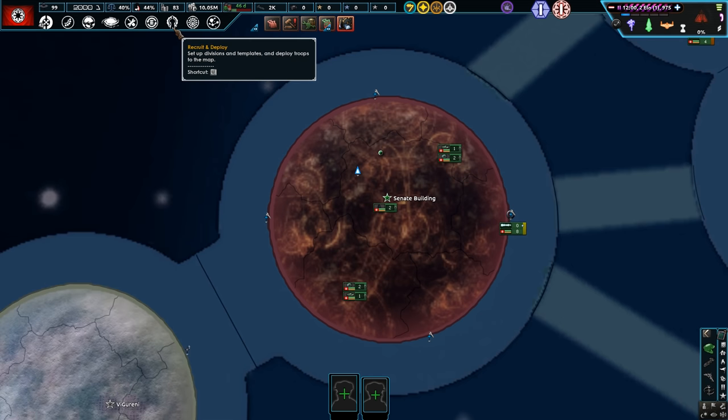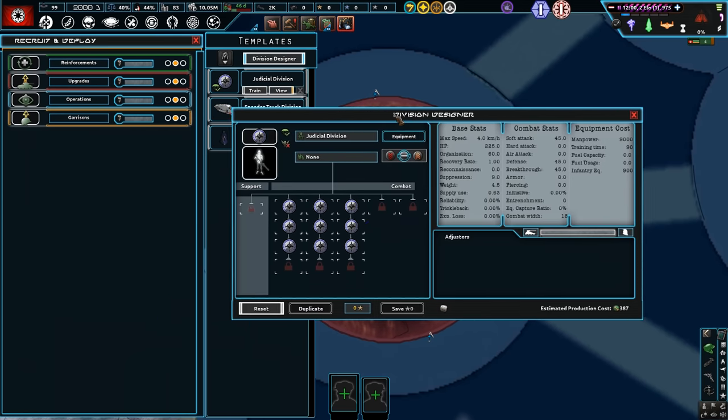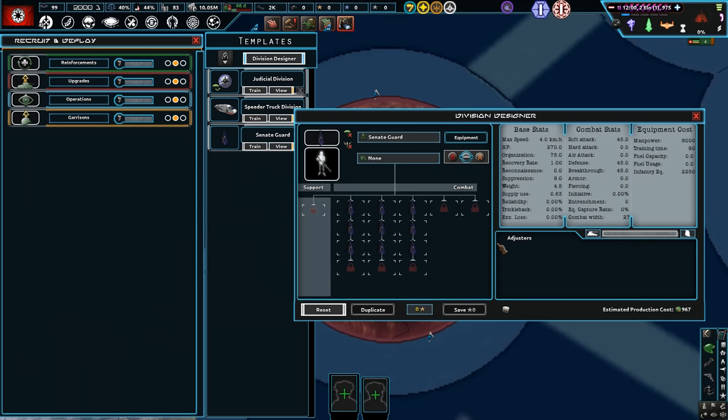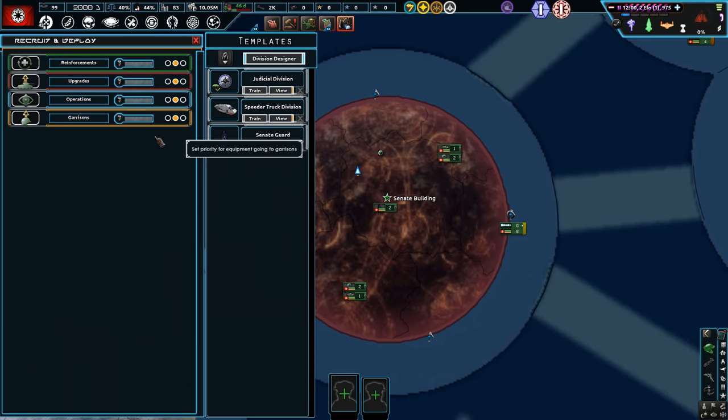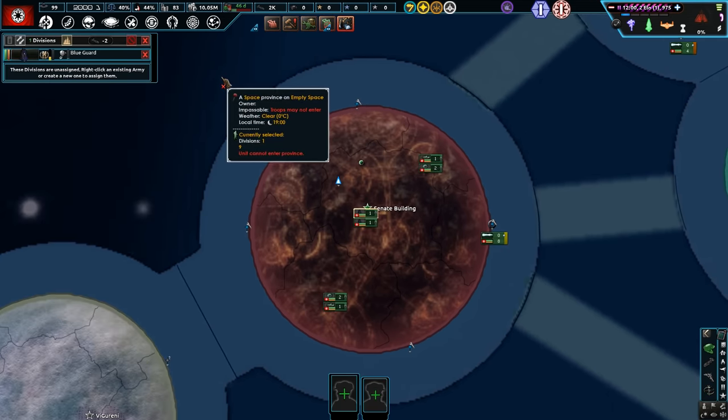We have 2,000 credits. Senate Judicial Divisions and Senate Guards — these are pretty bare at the moment, but that's alright. They'll be fine to garrison our planets. No war has even kicked off just yet, and our agency isn't being used, which is good.